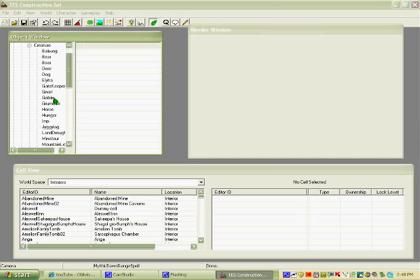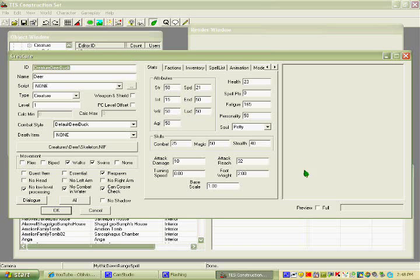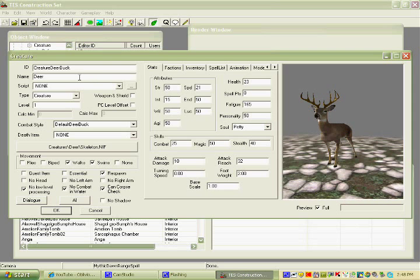Then you choose the creature you want to have as your pet. Let's say I want a pet deer. Double click one of the deers. Right here you can click Preview and it shows the deer. Over here is the name of the deer — you name it. 'My Pet Deer.' The name is simple, you can name it Bob or whatever you want.